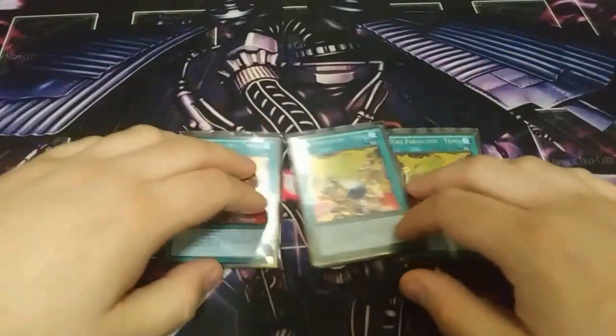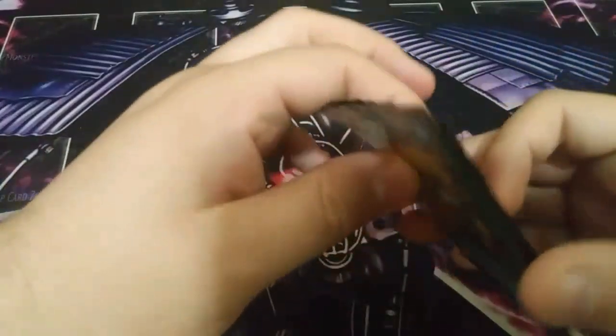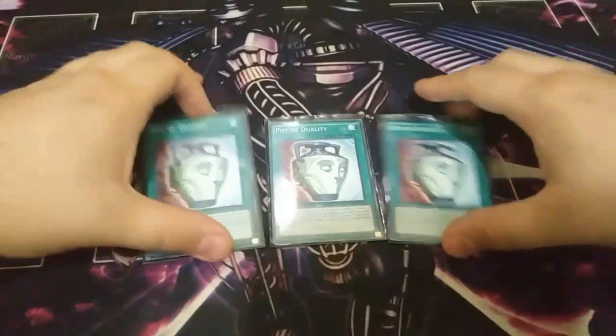Next I play three copies of Fire Formation - Tenki. Tenki is pretty good — when you activate it, you add one Beast-Warrior type monster from your deck to your hand. It's good to add Yamato, Hirume, Mikazuchi, and especially Yamato because you want to get the first-turn Yamato. I also play three copies of Pot of Duality. You reveal the top three cards from your deck, add one to your hand, and shuffle the other two back. Even though it prevents special summoning that turn, in this deck you don't special summon much because you want to get the first-turn Yamato and get your combos in place. It's good to search for Yamato and also for Tenki.